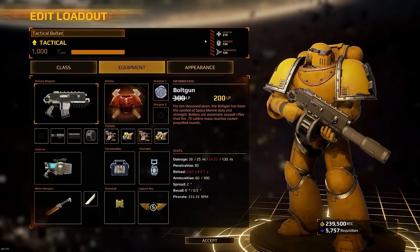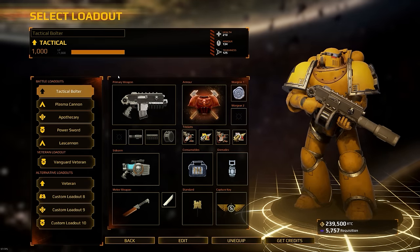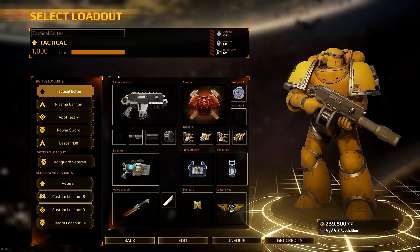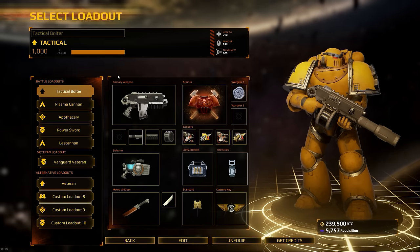This guide is going to help you all out. Let's first go over and discuss what actually is the tactical class. The tactical marine in Eternal Crusade for the space marine side is the main asset on the battlefield in my opinion. It is the only class that can actually take points from the enemy.